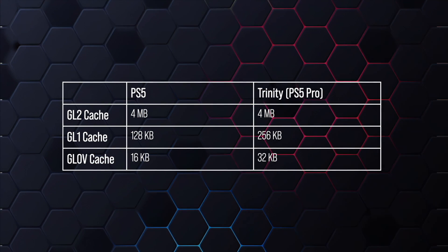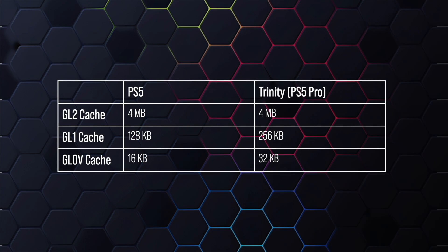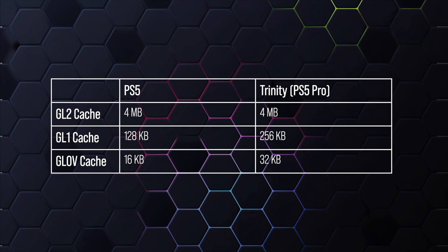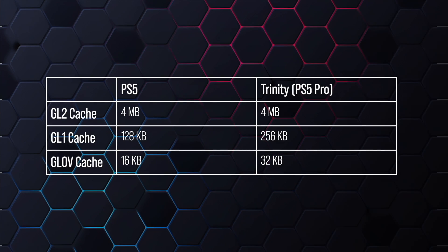There are also new cache disclosures. The GL2 cache remains the same. The GL1 doubles in size — 256K versus 128K on the standard PS5 — needed to support the much bigger GPU. Interestingly, the GL0v cache also doubles in size to 32K from 16K. Sony specifically says this is to allow for higher ray tracing performance.